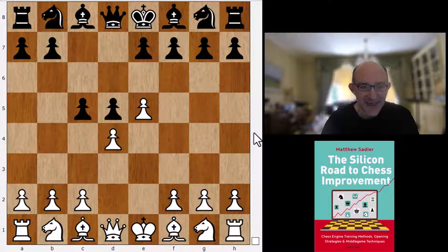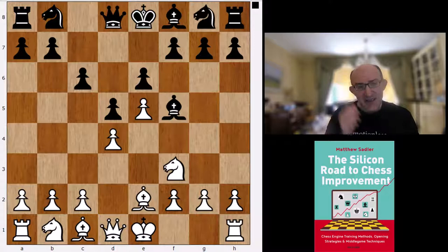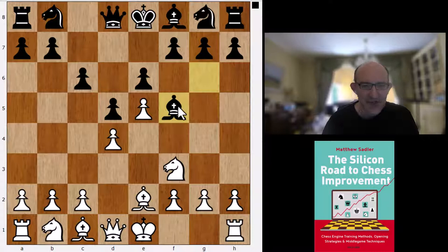The main line however is Bishop f5, and there are a lot of very sharp lines. Alexei Shirov has done lots with Knight c3 followed by g4, but probably the main line nowadays is a line devised by Nigel Short: Knight f3, e6, and then Bishop e2. This was a very clever idea — white reasons that black has developed its light-squared bishop outside the pawn chain, but the pawn on e5 takes away the d6 and f6 squares from black's kingside pieces, making them a little tricky to develop.